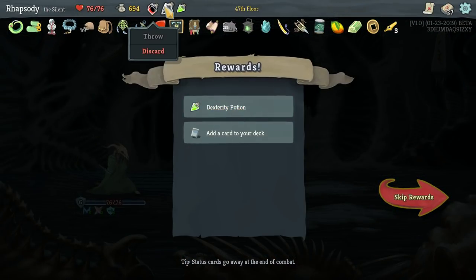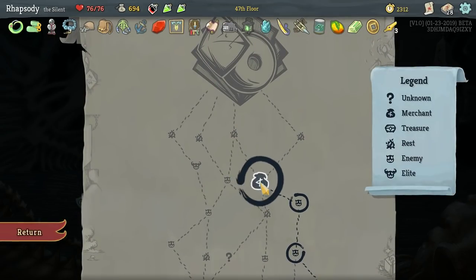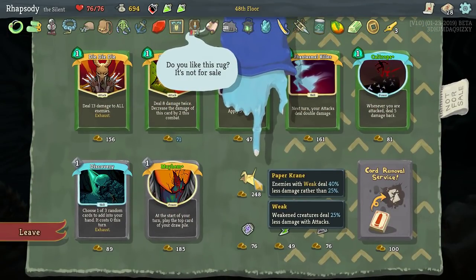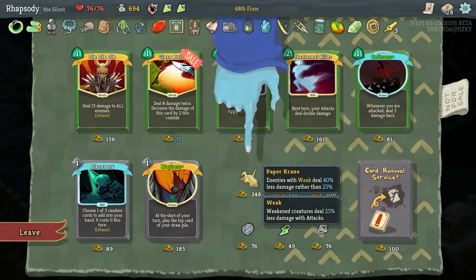Do love a cleanup on turn one. I will take the upgraded Dodge and Roll — it gives you six block this turn and six block next turn, but since I have two Footworks in the deck, each gets three more block. So you get six more block for only three more Dex. Super neat. Another Dex Potion. Pre-upgrading Piercing Whale as well, more than happy to, especially because we have Donu and Decker as our final boss. Paper Crane — enemies with Weak deal 40% less damage rather than 25. Extremely powerful for us — we'll just take that.